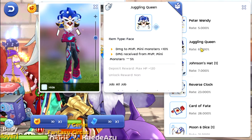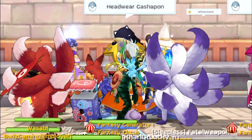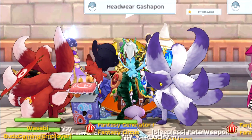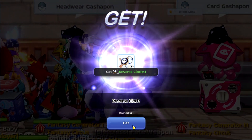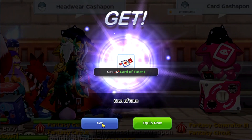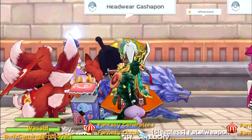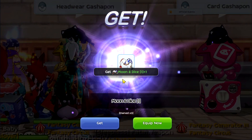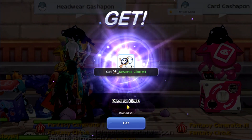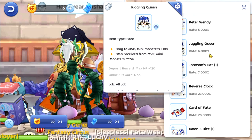How about this Peter Wendy? This face is also good so let's try the Peter Wendy. We're going to use five in here. I hope we can get a nice one. Okay, card of fate which is nice — attack plus four and then magic attack plus four. That was three and then four and five. All right, so we did not get this one unfortunately, and then the Juggling Queen.